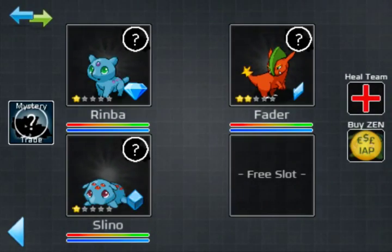Ignore the debug menu you see down here — that's because I'm running my developer build 1.2.7. Something new coming in 1.2.7 is that the Zenform button has changed and there's an icon so you can clearly see which Zenforms you've got from the mystery trade. Let's go first into this Rimba.